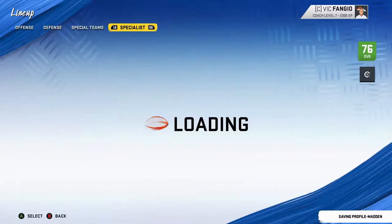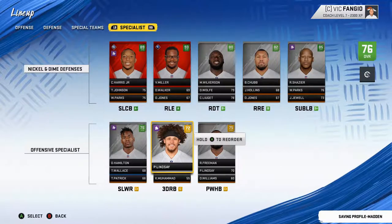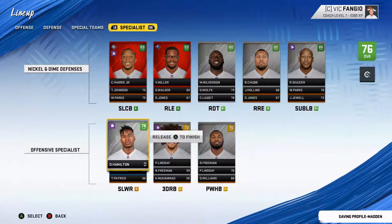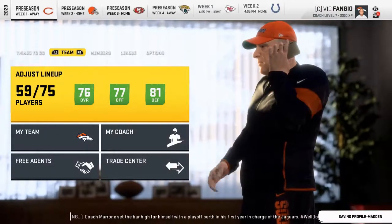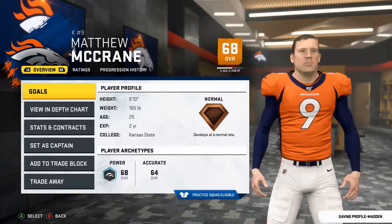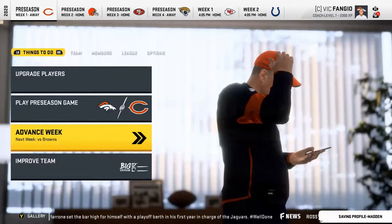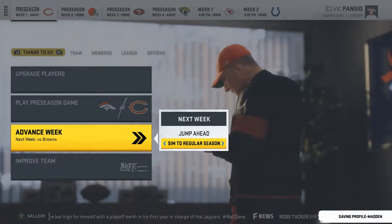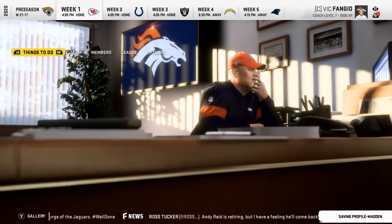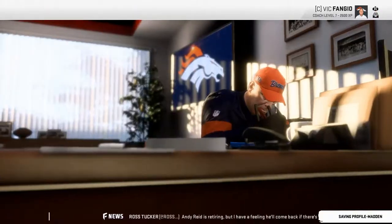Let's fix the kicker situation — Brandon McManus is gone and all the kickers in free agency were poor. Matthew McCrane has 68 kick power, so that's my bad for letting a really good kicker go. Anyway, let's get to the regular season. For our season goal, we're going to set making the playoffs — I can't guarantee that obviously. Let's get a player upgrade done real quick and double check our team. Tua, how close are you? Can't wait to see what you are, man. Same thing with Tylan Wallace.